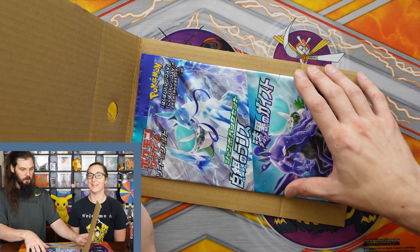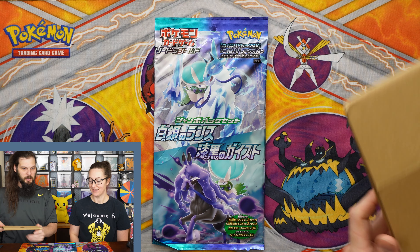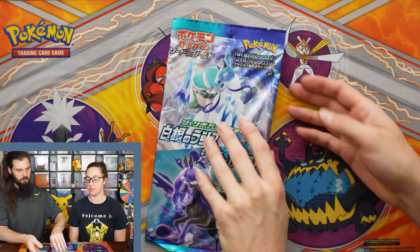My name is Jo. I'm Addy. Today we're going to open up what's inside the cardboard flat. I ordered this overnight from Japan — not quite overnight, it was like four days. It is a jumbo pack, something we don't have over here, and it looked like it contained four packs, so two of each of these sets. Let's get to it.